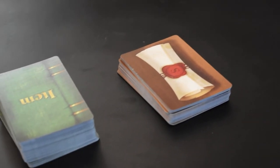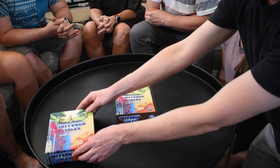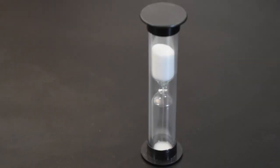Tattered Tales is a team-based storytelling party game. To play, you need a bookkeeper. Assign this role to a player who is trusted to keep an honest and accurate score. Give them the sand timer.